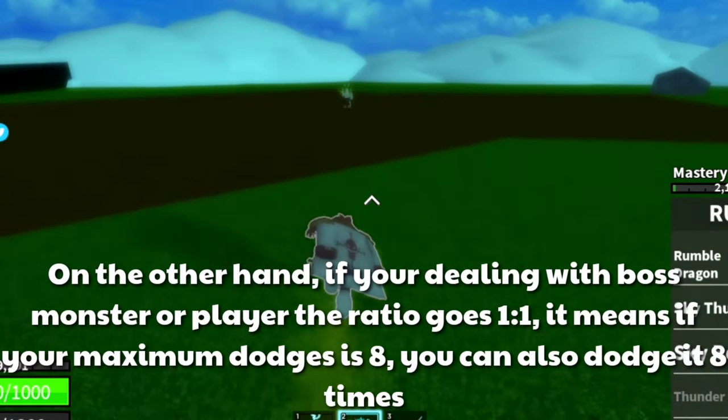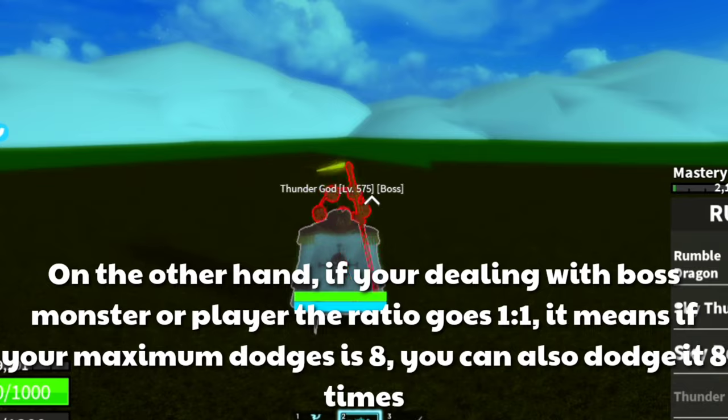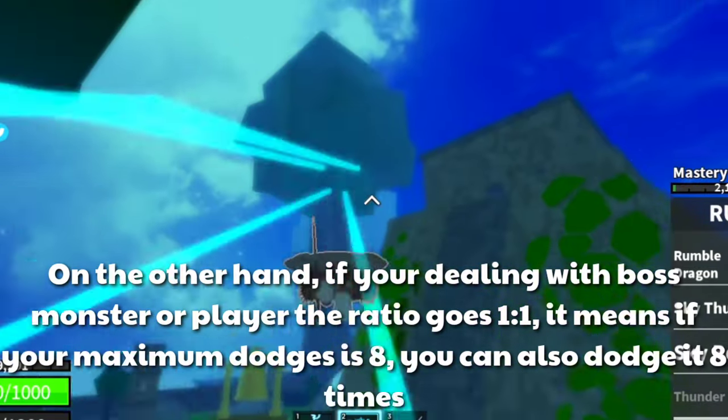On the other hand, if you're dealing with a boss monster or player, the ratio goes 1 to 1, meaning if your maximum dodges is 8, you can also dodge it 8 times.